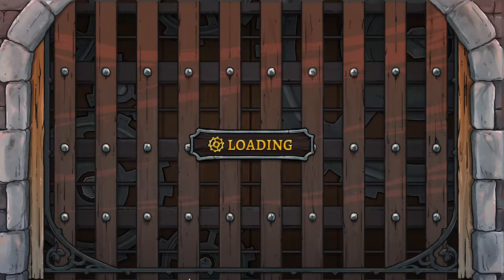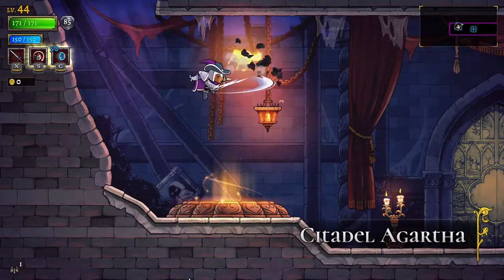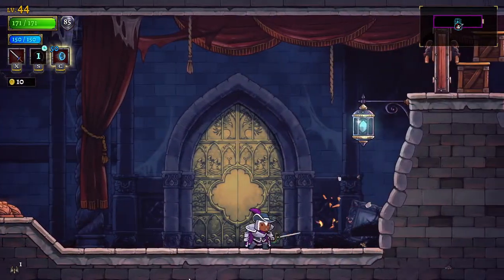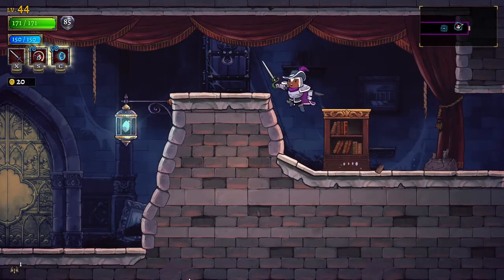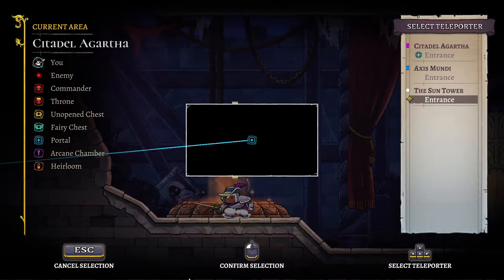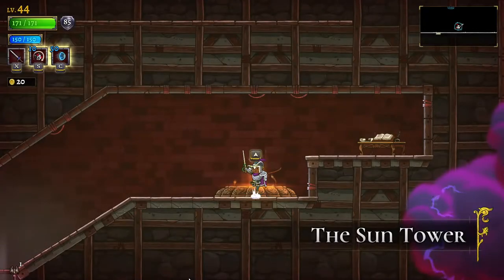So this duelist not only is better at navigating through the area thanks to the bull, they also have the Icarus Wings, so they can cheese getting through the area. A combination of which is quite effective, or at least it should be quite effective.